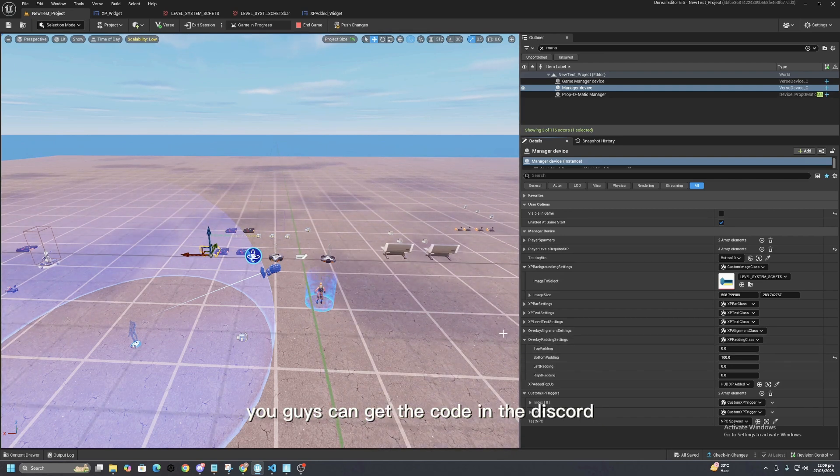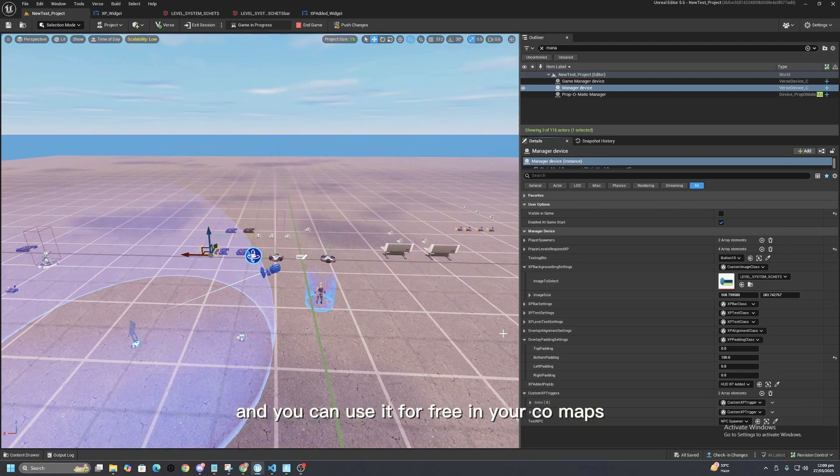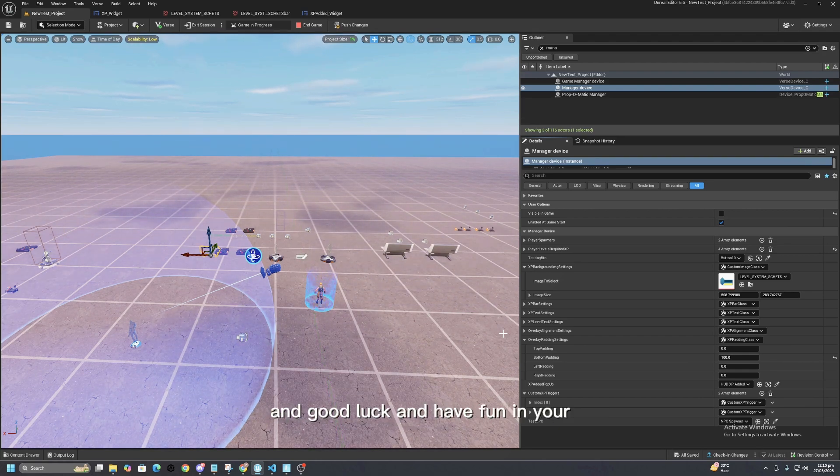You guys can get the code in the Discord — link in the description. You can use it for free in your maps. Good luck and have fun — bye bye!